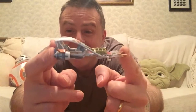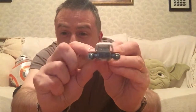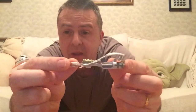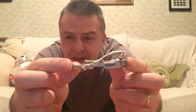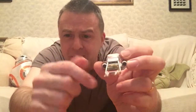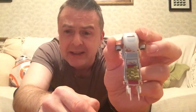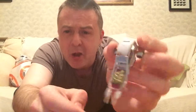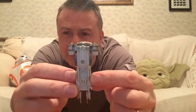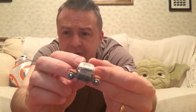You do actually see this vehicle in The Force Awakens — the scene where Rey arrives at Nima Outpost in the morning with BB-8. And she says, 'He could still come back for you, whoever it is you're looking for,' as she talks about her family. This is going past in the background at that point, and I think it turns up again later.